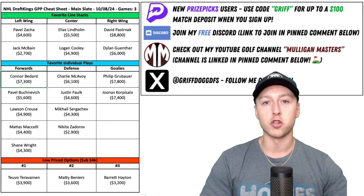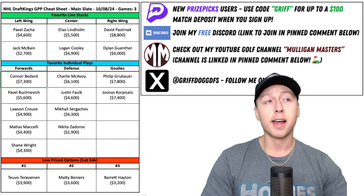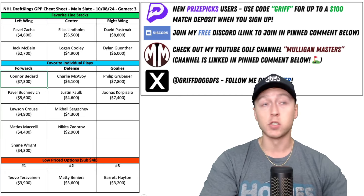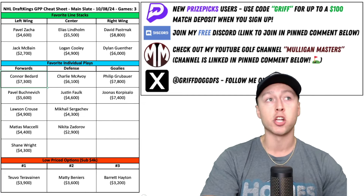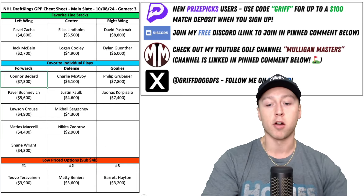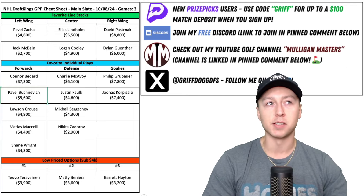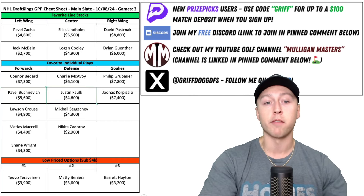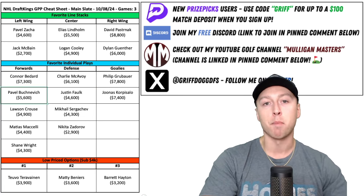First guy I have is Conor Bedard of the Chicago Blackhawks, who plays up on that first line and number one power play. Super young, super talented kid, and I like that first line with him, Bertuzzi, and Teräväinen. We could even stack up that number one power play for Chicago, because Arizona wasn't much better on the penalty kill last year either, hitting at a 76% rate — eighth worst in the NHL. Outside of Pastrnak, Bedard is the best pure shooter on this slate, and I like him at $7,300. I also like the price for Pavel Bučnevich — I'm not in love with the St. Louis Blues team to start this season, but Bučnevich playing on that second line and number one power play for St. Louis offers really nice value.